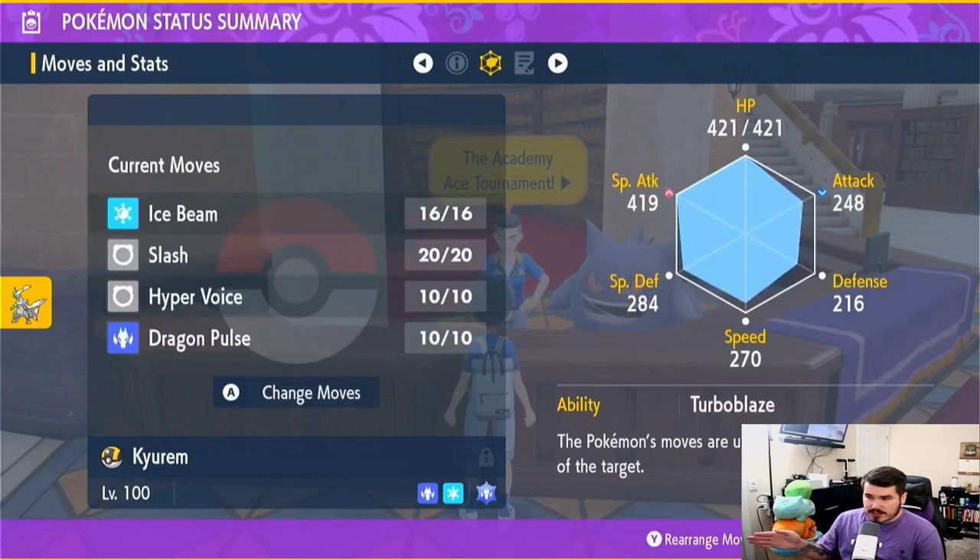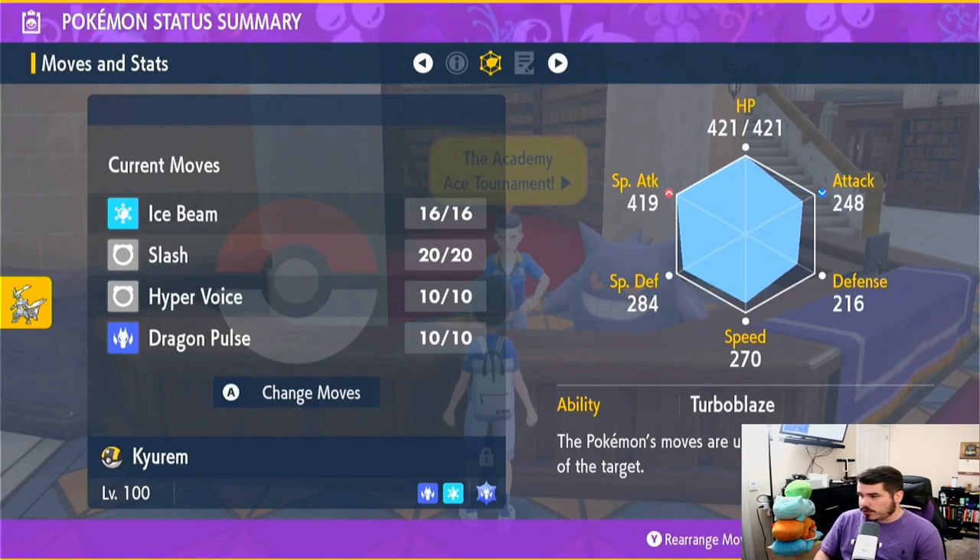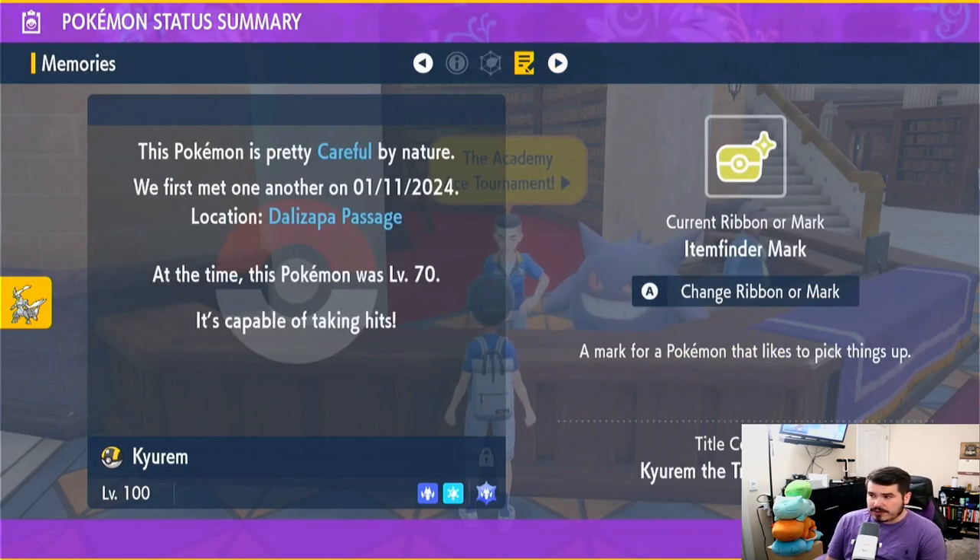The move is Ice Beam and we're just going to be spamming A. I'll show my graph — it is high speed, high special defense, and high HP. This way, you're as bulky as possible and all you're doing is spamming. And we're Careful in nature.